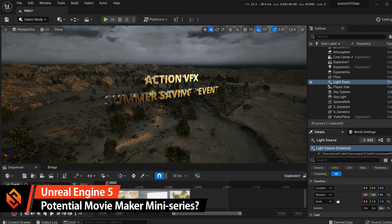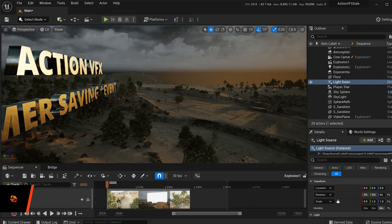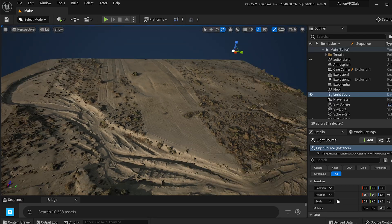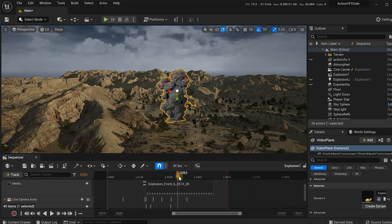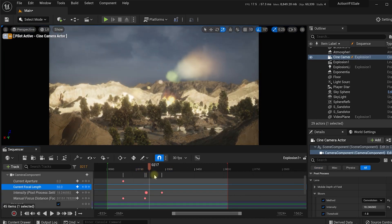Something a little more concrete is that I'll probably make a couple of tutorials for how to create movies in Unreal Engine, simply because I've used it for my opening sequence for the ActionVFX sales. I've set up a whole environment in Unreal Engine, added a stock footage explosion, animated a camera, and then rendered the whole thing out into a little movie sequence.